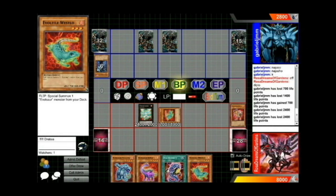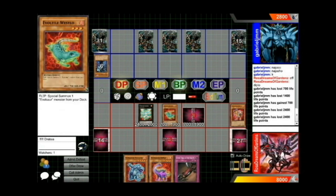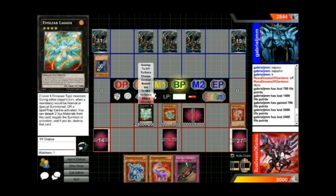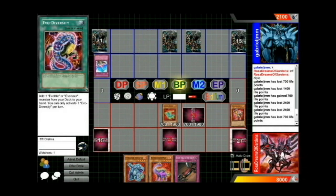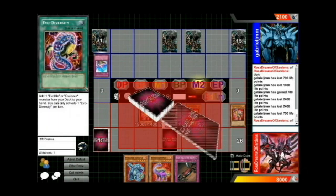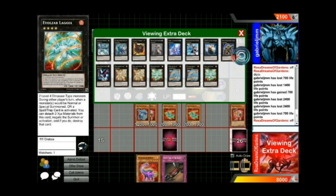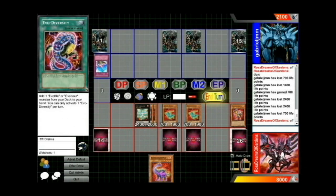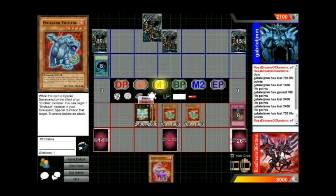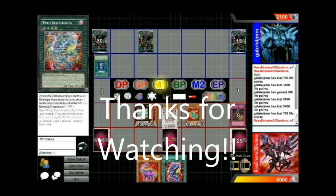I swing in for 24 again and set my Westlow just in case I needed to bait him into attacking it. I decide to go for game — he has Compulsory for my Lagia, which is fine. I flip Westlow and wanted to get Volcano but I don't have any left in my deck because my opening turns were really that bad. I summon Overlay — if he had Torrential I still had Diplo. He decides to Book of Moon, and I figure the only thing left he could have is Torrential, so I flip summon in and that's the game. Thanks for watching — this is Smashing Pumpkin signing out, peace.